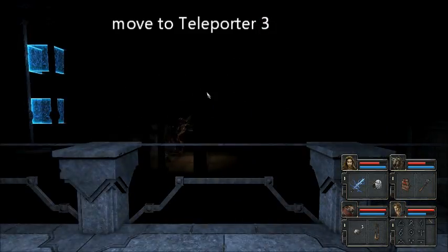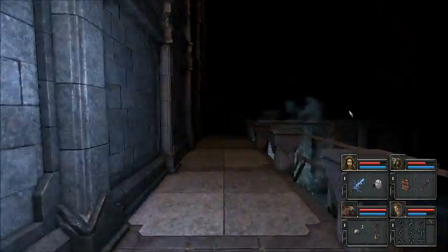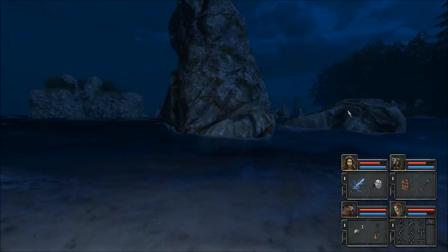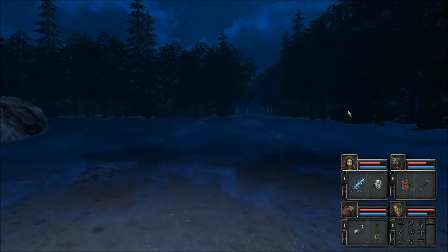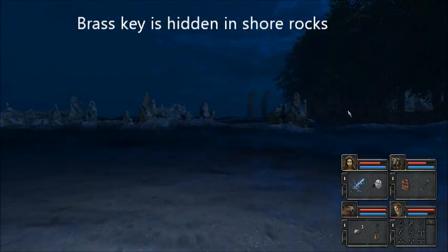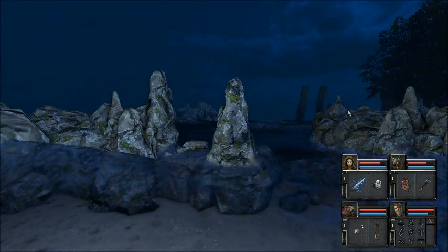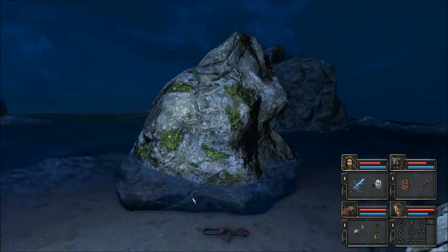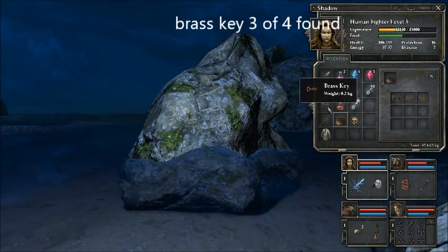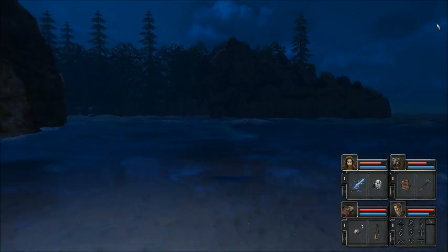We've got another two teleporters to deal with. There's another one here - we could just drop straight into it from here. Where the hell is this? The best thing to do is to remember and mark the teleporters. Third brass key out of four - now we've got three. We just need one more and we are there, brother.